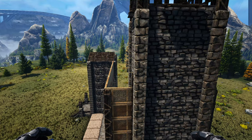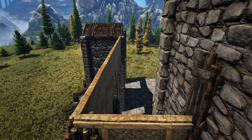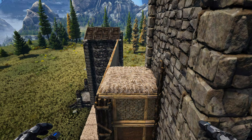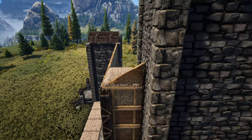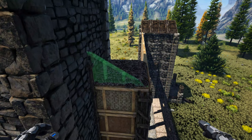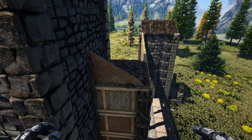On the front of the build, come to the top of where we have this adobe wall and place a thatch ceiling on the inside of the wall. Get out the appropriate sloped adobe wall so the green side is facing you and it's pointed inward, and place that down. Go to the other side, place the thatch ceiling again, then place the other sloped adobe wall. Once placed, pick up or destroy those thatch ceilings.